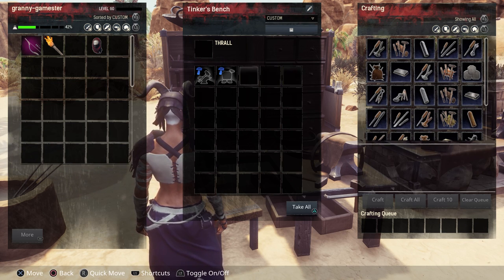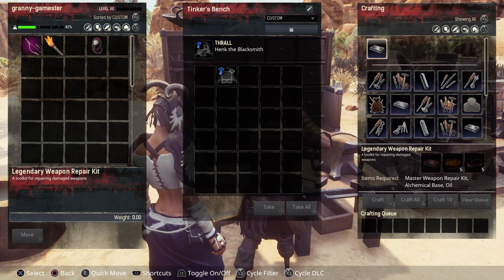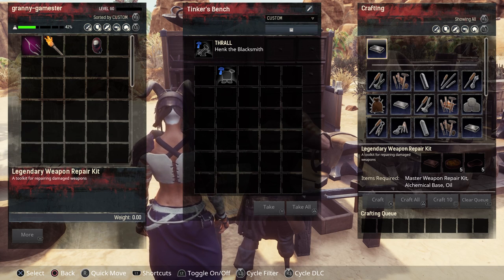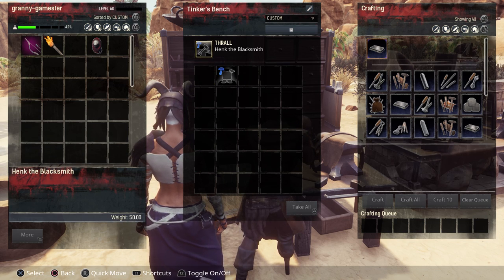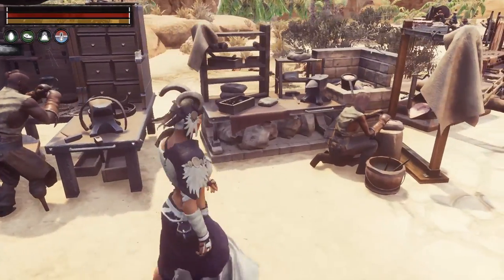The Temper Smith — the blacksmith specialization — gives you the ability to make the legendary weapon repair kit, which is very much needed when you start getting legendary weapons, since it's the only way to repair them. These are otherwise only dropped by bosses, mostly in the Unnamed City. You can get him in Supermeru — he's very easy to find there. That covers the tinkerer's bench. The casting table has no benefits from any T4 thralls.